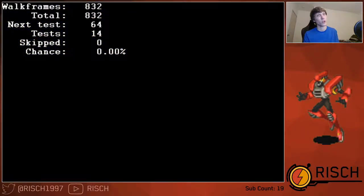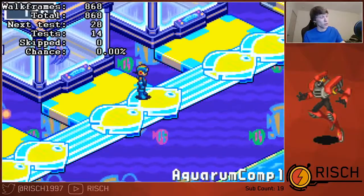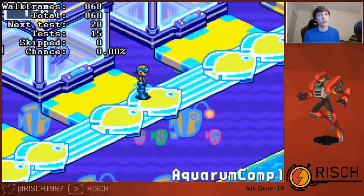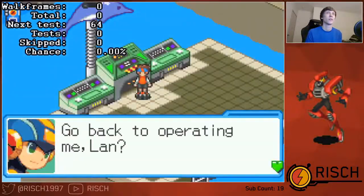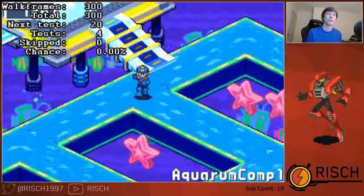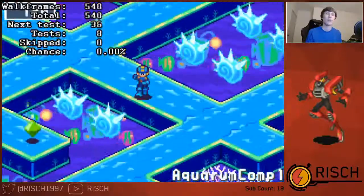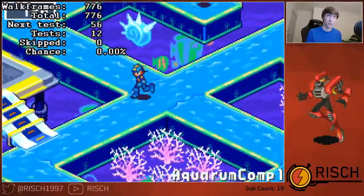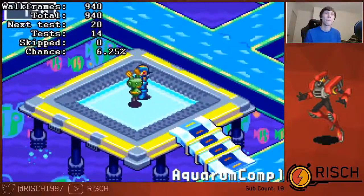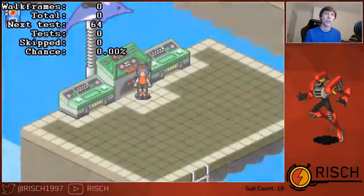Next, you'll want to very quickly use the L button strat right here, because you don't have a whole lot of room for error here. And then the final place you'll want to use it is right at the bottom of these stairs, otherwise we will risk an encounter.